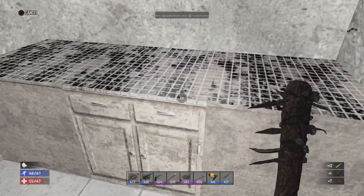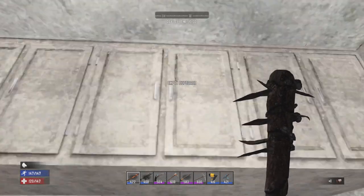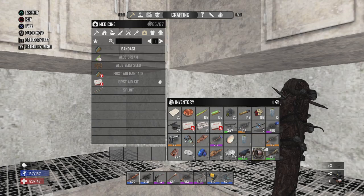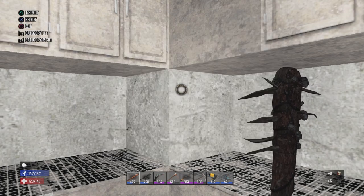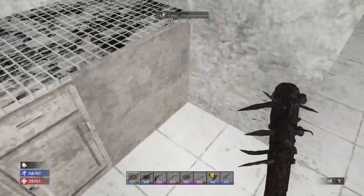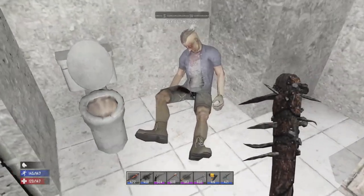Magnum grip, I'll take it, and he also gave me some ammunition — how nice of him. We'll just scrap that. I think this might have been a shotgun from a cop. Can't remember, but it's just not too much loot.